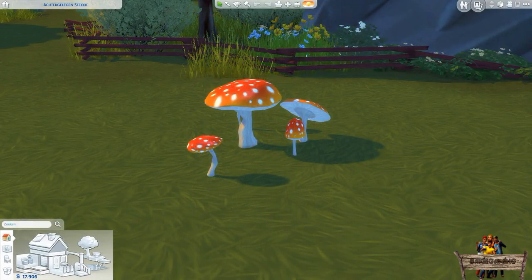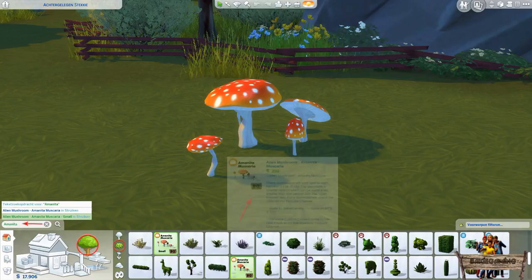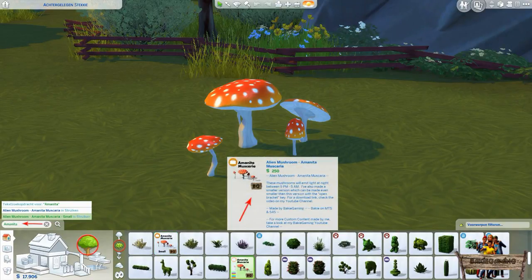Before telling you more about this item, let me first show you where to find it in-game. To easily find it, type Amanita into the search bar — two results will pop up: the normal Amanita Muscaria and a smaller version. They can also be found by going to the Gardens section and clicking the bush icon. The thumbnails will show the Amanita Muscaria with my BakiGaming icon in the lower right corner.